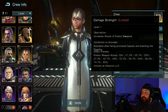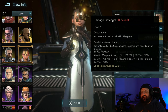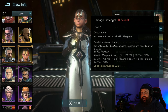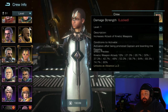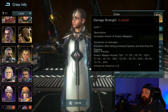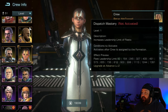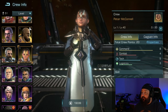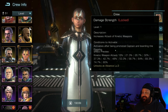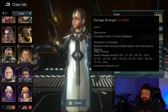The second skill is Damage Strength — increased attack of kinetic weapons, which is a very particular type of damage in Infinite Galaxy. It's a very sought-after one because there is no resistance to kinetic weapons. You need advanced level three for this. If he's in your formation it's 9.5% damage strength, but it jumps up to 16% if you put him as a captain — again, almost double.